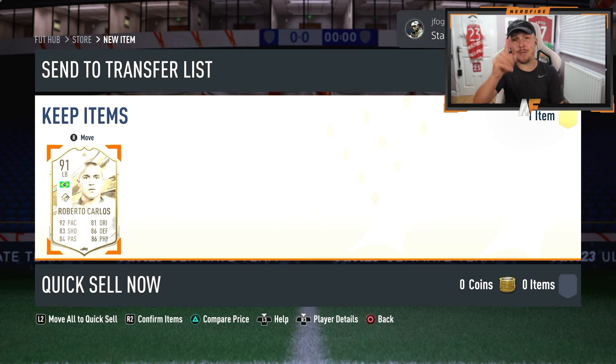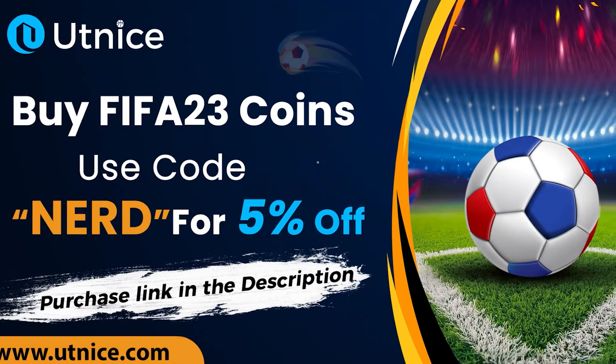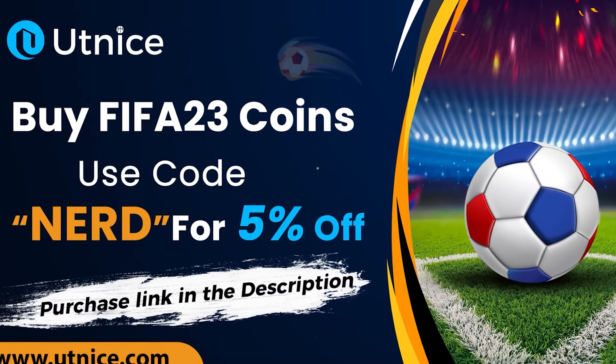Are you struggling to win games with your team? I've got a solution for you. Head over to utnice.com for cheap, safe, reliable coins, and use the code 'nerd' at the checkout for five percent off your order. Link is in the description down below.